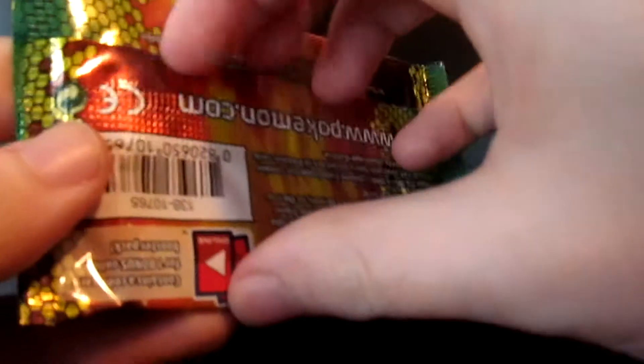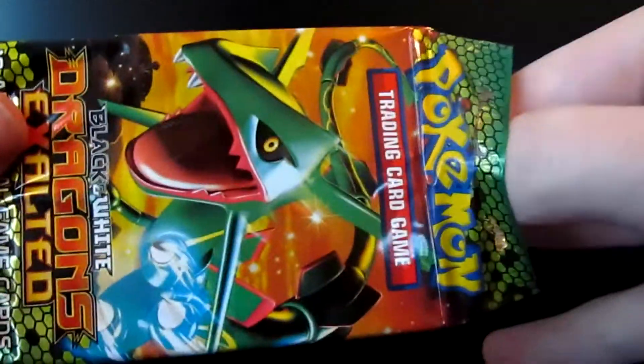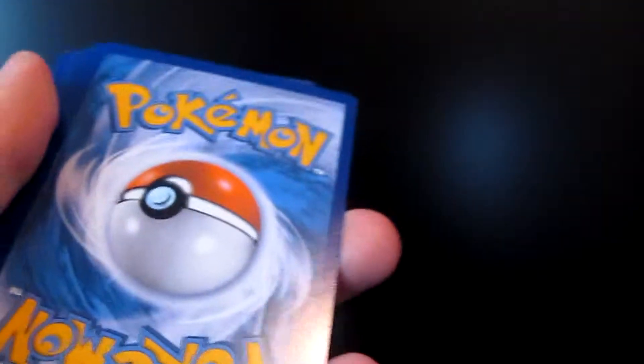So no code yet, so we'll go with the Rayquaza pack. Hopefully we get something to celebrate its mega evolution. I can't wait for the Aurus sets, because I know there's going to be a card set.